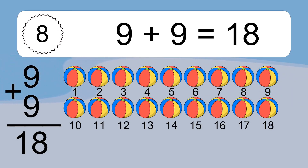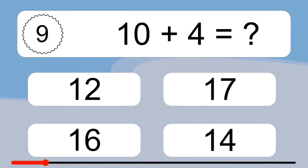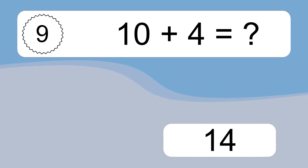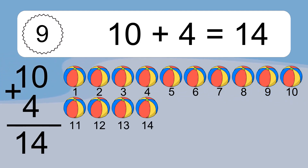9 plus 9 equals 18. Let's count it. 1, 2, 3, 4, 5, 6, 7, 8, 9, 10, 11, 12, 13, 14, 15, 16, 17, 18. 10 plus 4 equals what? 10 plus 4 equals 14. Let's count it. 1, 2, 3, 4, 5.